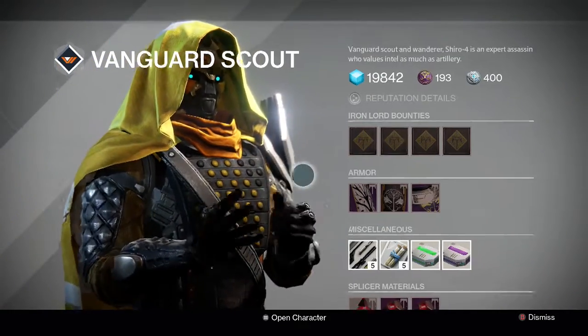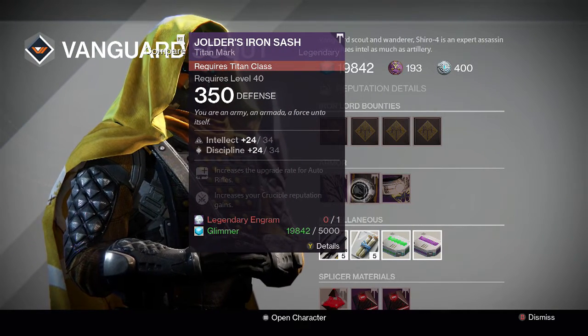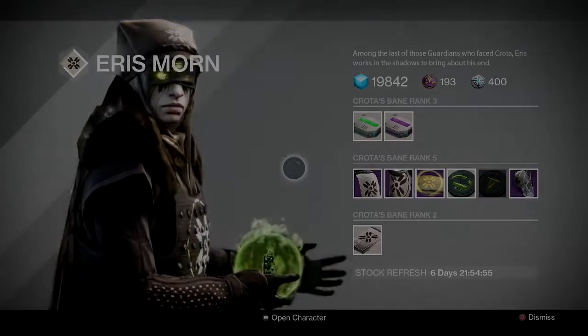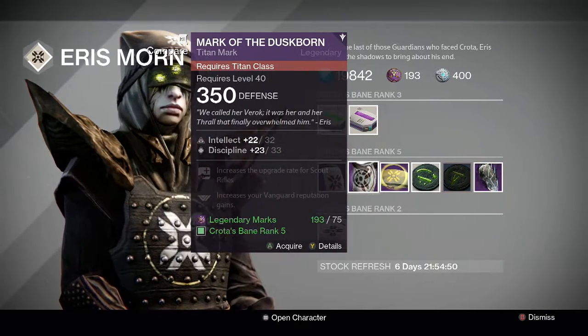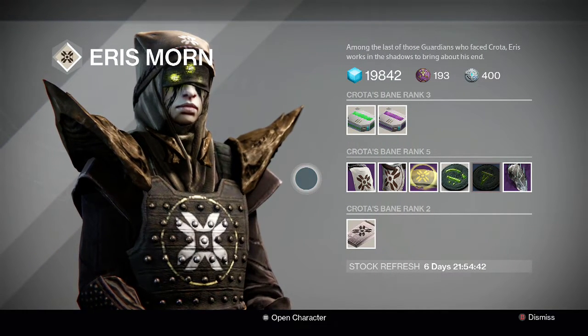We jump over to Shiro and he has a Mantle of Galleon for the Hunters at a 58 — reasonable but not great. Yolda's Iron Sash for the Titans also at a 58, and the Felwinter's Iron Bond at a 57. None of those are particularly helpful. This week Eris has her usual 55 for the Hunter, 55 for the Titan, and a 55 for the Warlocks — so the usual garbage from Eris unfortunately from a 12-tier perspective.